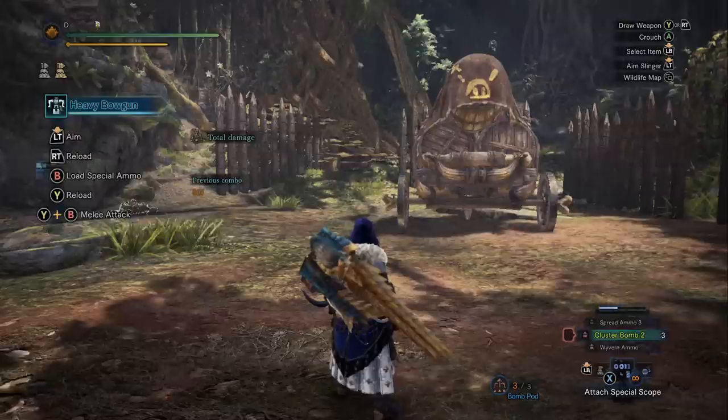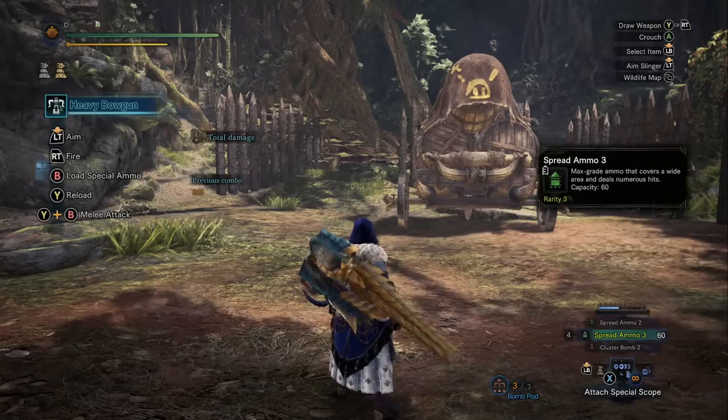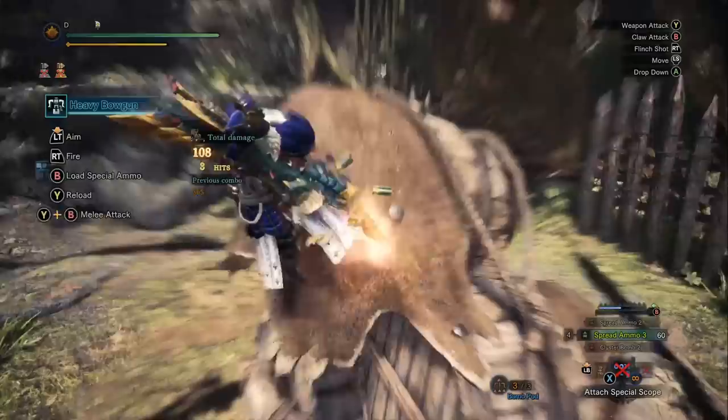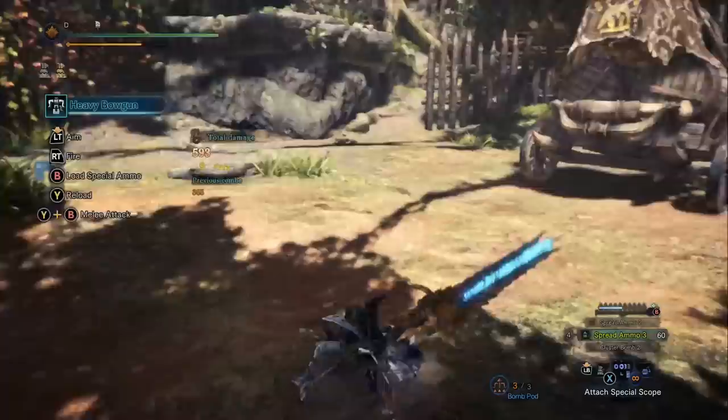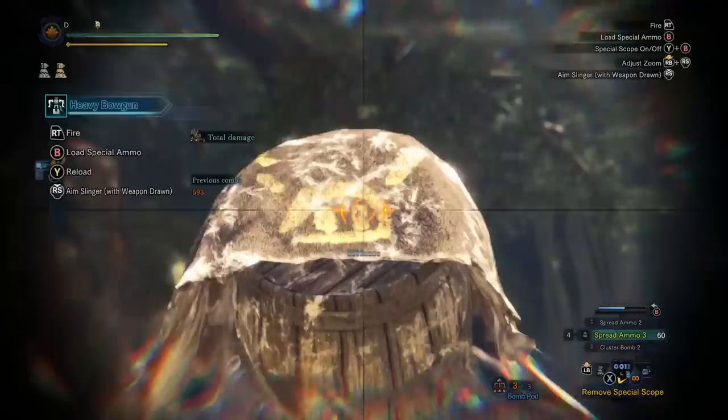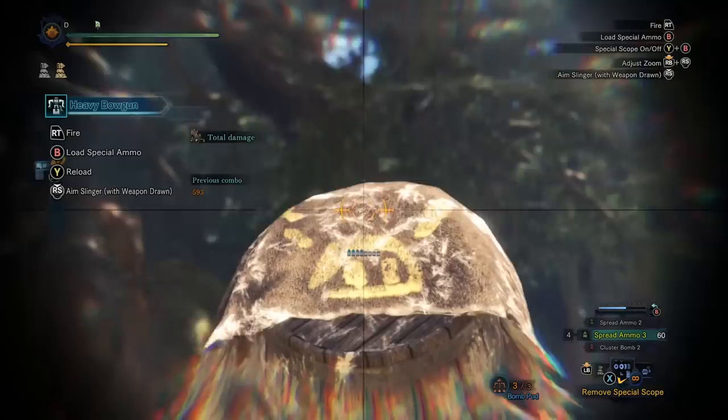Here's another thing exclusive to the heavy bowguns - this is called the Special Scope, and what happens is it forces you to look through a scope. You get tunnel vision, but if you can get your ammo type into the critical range while you've got the Special Scope attached, you're going to get an even larger damage bonus. As we step back and forward, the reticle actually moves until it lines up with the stationary reticle - that's when you're in the correct range. We went from 40 to 53 damage - that's a lot of bonus damage. Light bowguns do not get this mod; it's an exclusive heavy bowgun mod.